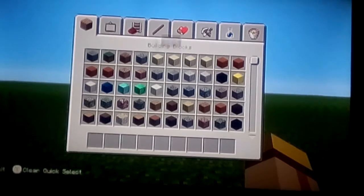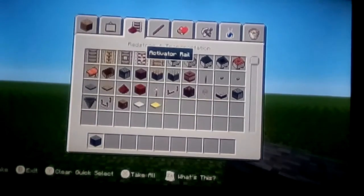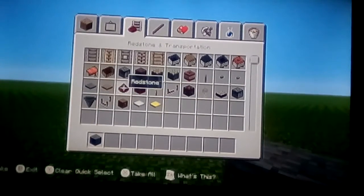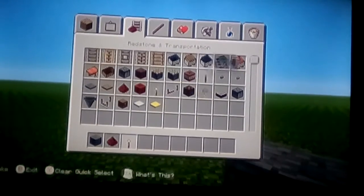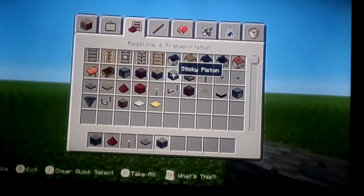All you do in the game is get any block you want. Then get some redstone, a redstone torch, any type of pressure plate, and a sticky piston. I think that's it.